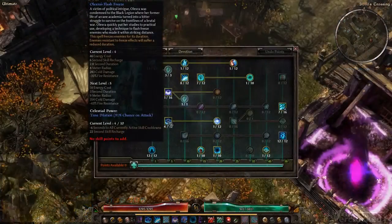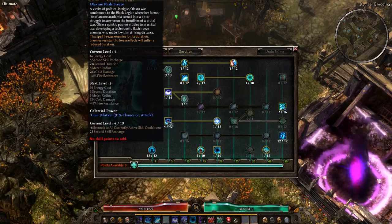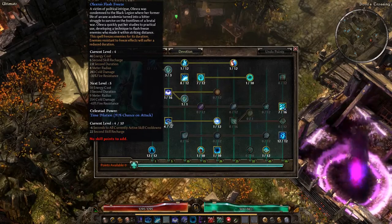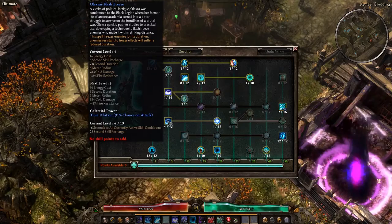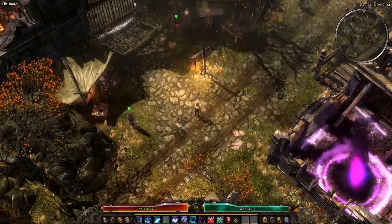So what does the skill box say? It costs energy, has a skill recharge, has a duration, an 8-meter radius at level 4, deals cold damage, and reduces the fire resistance of enemies it hits. We'll do this low-level version here.